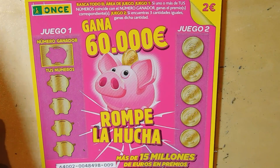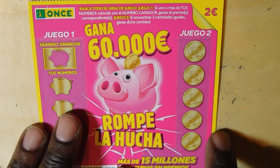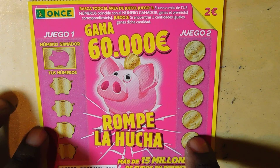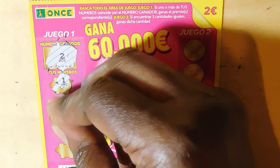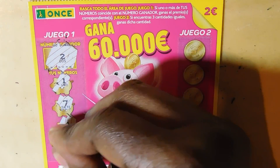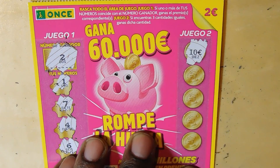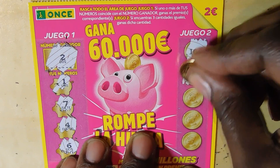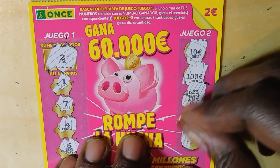This is Rompe La Hucha, ticket number 9, out of pack 48,498. This is a 2 euro ticket — you can win up to 60,000 euros. In game one you scratch your numbers, and in game two you have to have three equal numbers to win. Numbers revealed were 2, 1, 7, 4, and 6. No matches in game one, and no matches in game two either. So we're two cards, two losses.